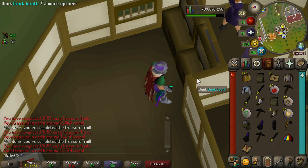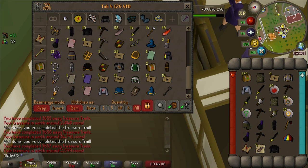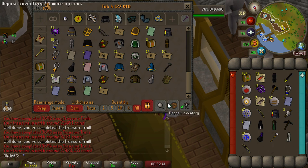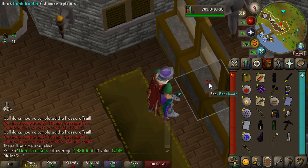I got a master clue and then accidentally opened another one. That's so embarrassing — it's over, everything's over, deleting the account. These master clues have actually been pretty quick though; I cannot complain about them. The flared trousers — nearly three million gold! That is a huge ticket item from easies. Maybe one of the best items you can get — I think the only one worth more is the ham joint, or some of the mega rares like the capes.